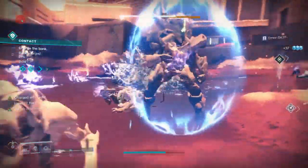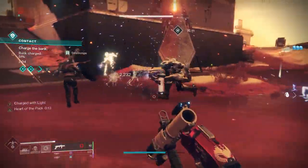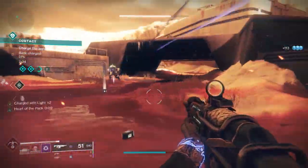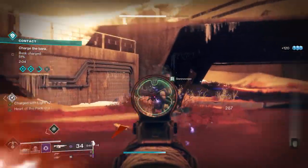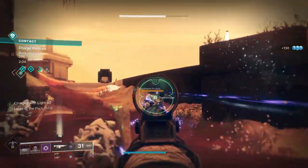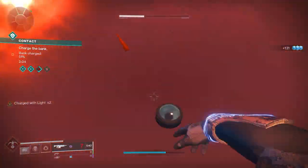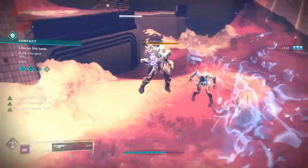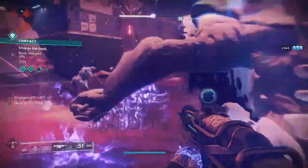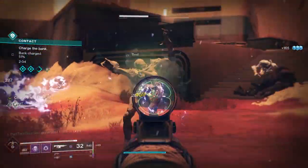I make sure all my weapons are masterworked, which allows me to keep dropping orbs so I can get charges of light. The other way I generate charges is by using two grenade launchers — in my case, Anarchy and Mountaintop. With Anarchy, hopefully you have it — if not, you get it from the Scourge of the Past raid after a few runs. With Anarchy you can get a lot of rapid kills that generate charges very, very quickly. Mountaintop is just a great overall weapon. So you can see how this all pairs together to maximize grenade generation and super generation.